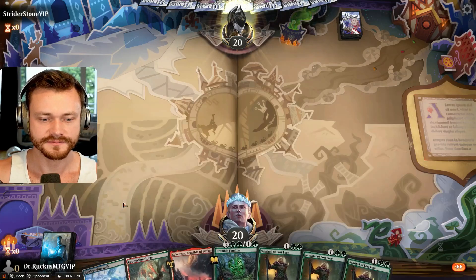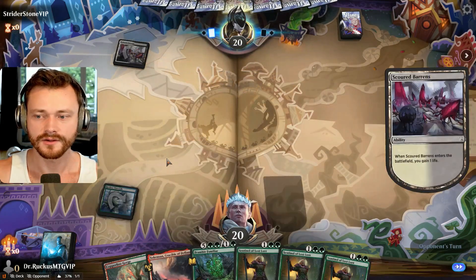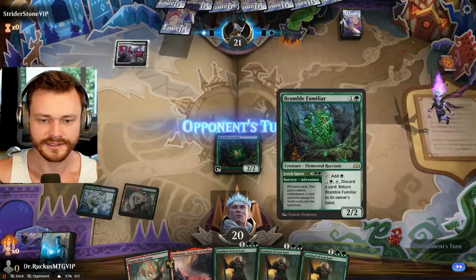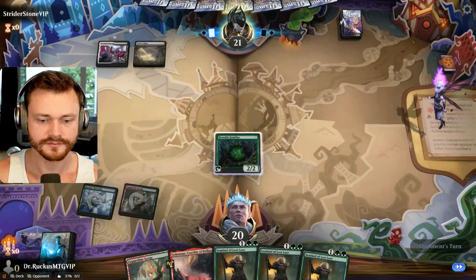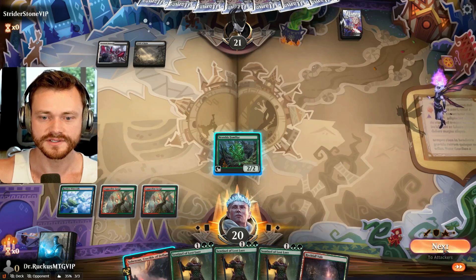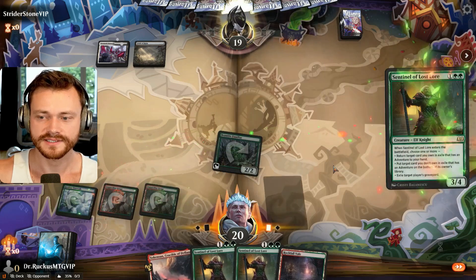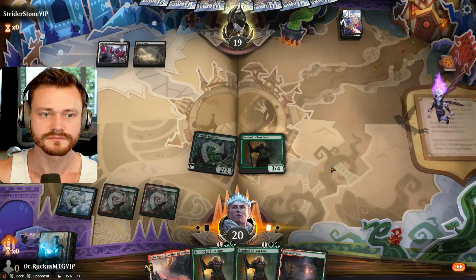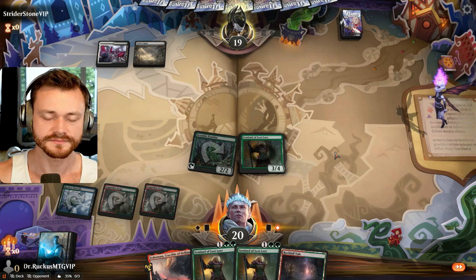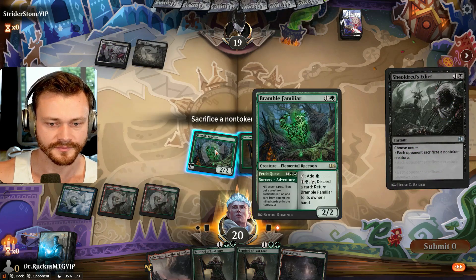On the play, we can keep this. Start with the Tap Land. Orzhov — gain of life. Okay. Fast Land's coming in. Play out our little rampy creature. Got a lot of Sentinels. Another Fast Land here and we'll go ahead and swing for two. Oh, it takes it. We'll play out the Sentinel — no targets though. Maybe it'll go for the Throat action. Edict. Yeah, I mean we have the backup Sentinel.